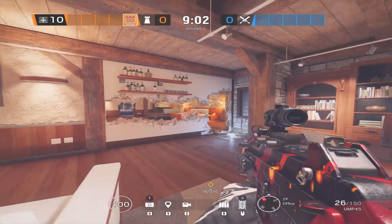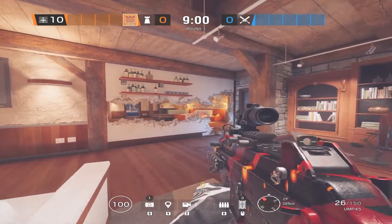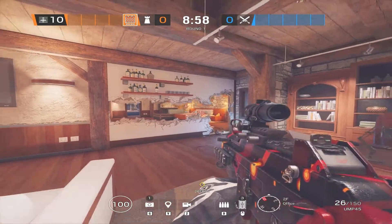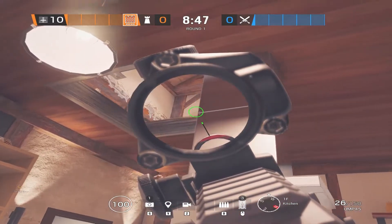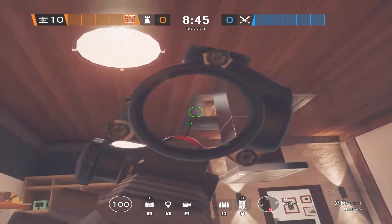Hey guys it's Rufus. When defending master bedroom it's very common to just open this wall with a rotate here. So as an attacker you could open this hatch from below and deny the defenders from rotating within sight.